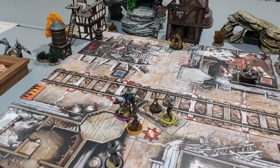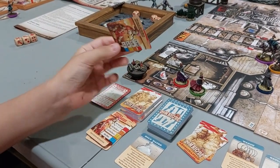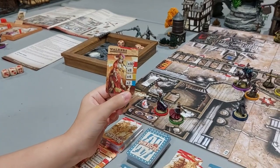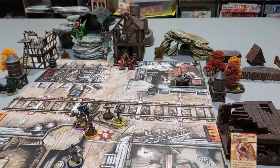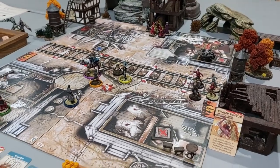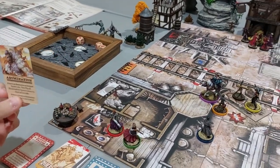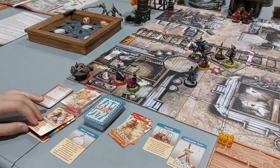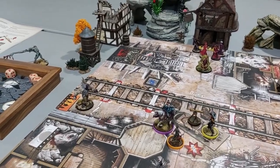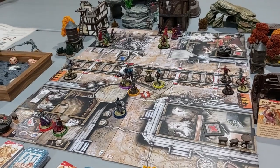Now it's the zombie phase. Slumptongue would activate but we have the VR there, so he doesn't get to move. Bonnie's in yellow so spawning scales up. From the first spawner, times four Walkers. From the building spawner, times four Runners. From the railroad track — an Abomination! We draw Bowler Hat. Then from the abomination spawner, times six Walkers. Boom switches to bang — that's still the noisiest zone.